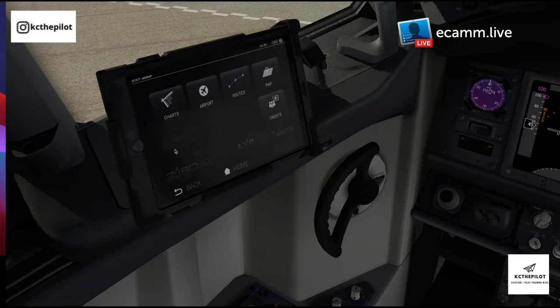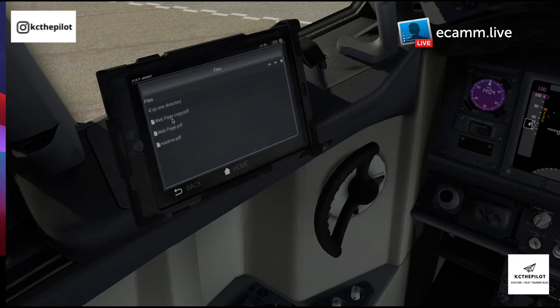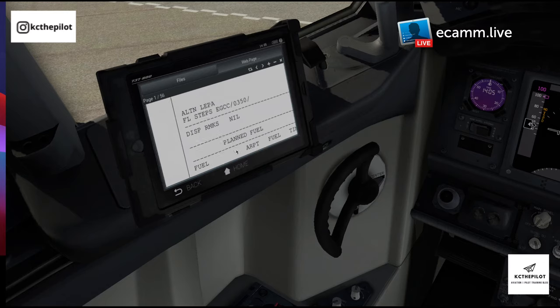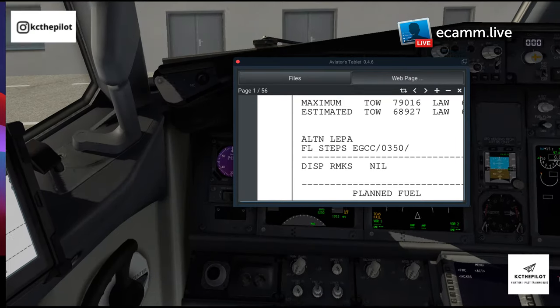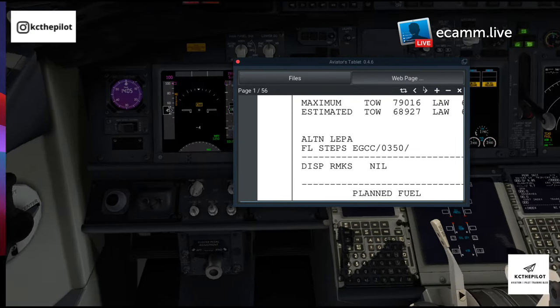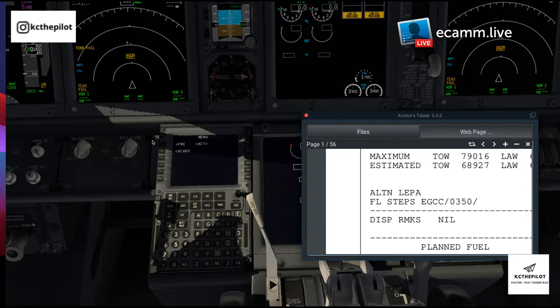I actually planned a flight earlier using SimBrief. Going into that — charts — and the flight plan is available in SimBrief, which is just absolutely mental. I'll just drag it out and use it to help us set up the FMC. Straight into the FMC then. I've updated the navigation database but it's only going up to the end of January for whatever reason, so hopefully on the next stream I'll get that updated.